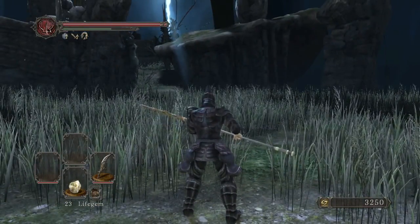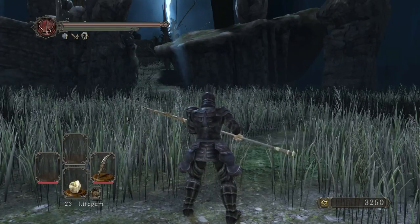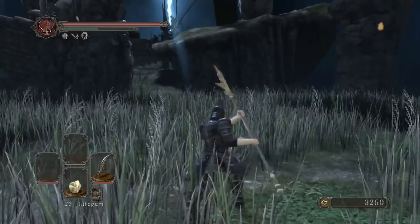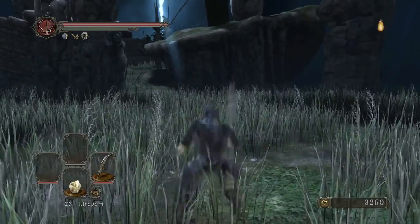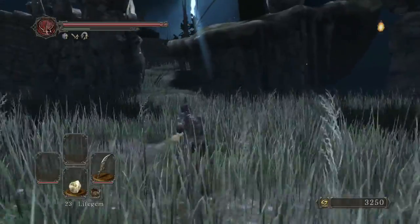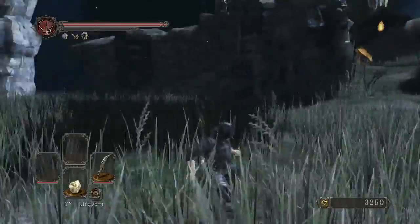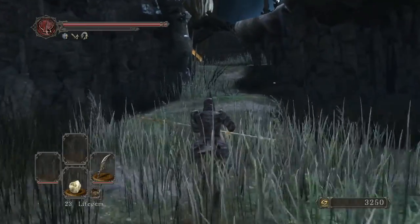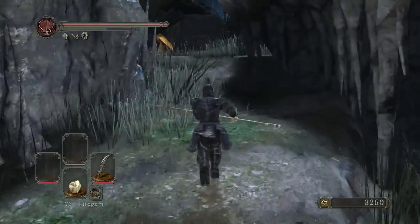Those were the standard combo flurry and strong attack. The shield bash is the same, and right there was the shield attack. The jump attack is the same as well. The running attack is actually a spinning move — he kind of just flurries it around and spins it. The strong attack is the same deal as the halberd.